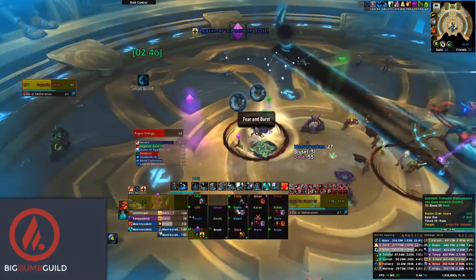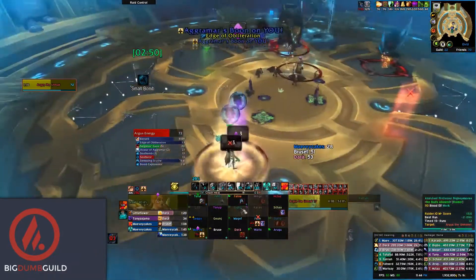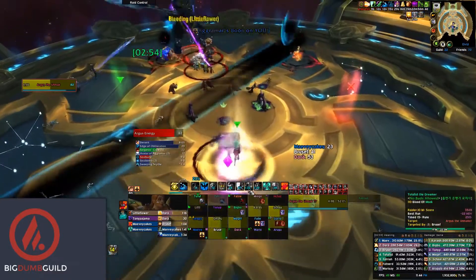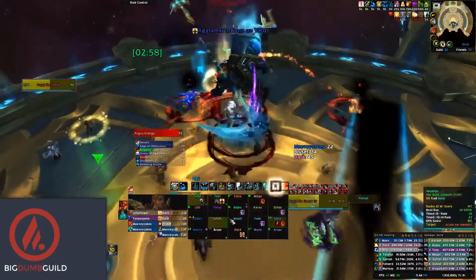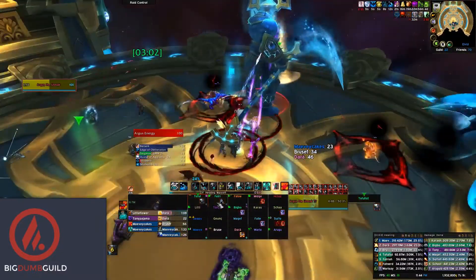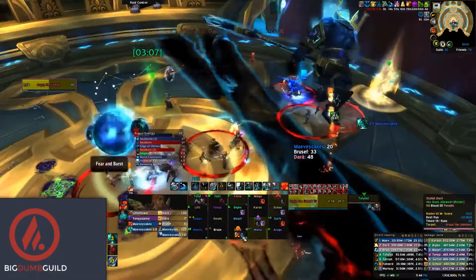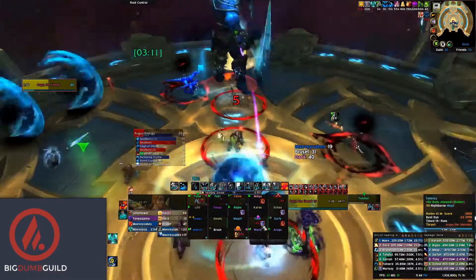You will want to push this phase slowly to prevent artificial enrage caused by an Apocalypse module spawning later in the fight and wiping your raid. Be prepared to deal with many Soul Bombs and many Soul Bursts. Try to maximize your Cloudburst Totems by placing them as the Soul Bombs and Bursts get applied to the raid. This allows you to charge the totem by healing the dot damage on the raid as well as the explosion damage before the totem detonates.